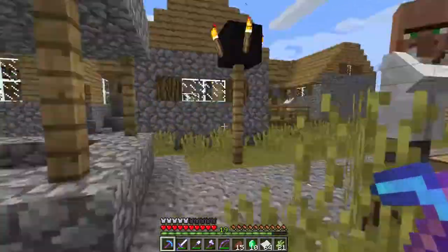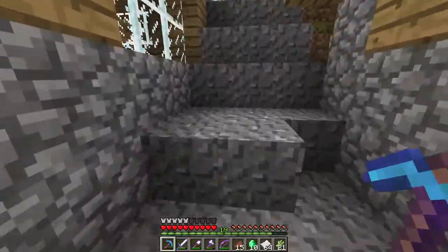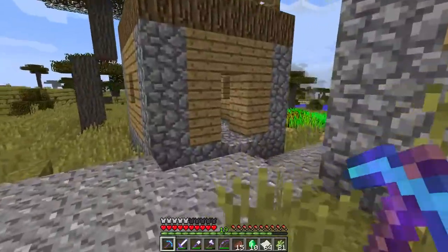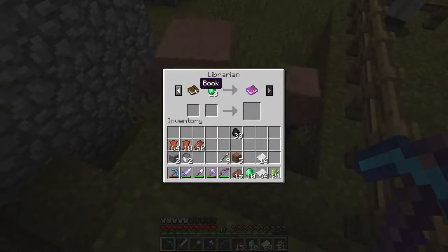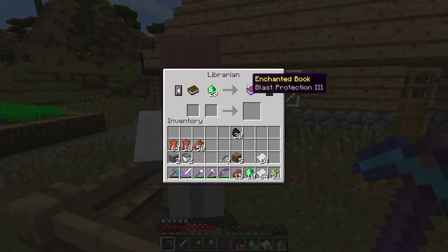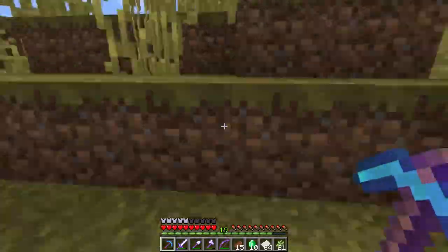We have a couple librarians here, I think. Fire protection two. Bane of arthropods. You're a leather worker. There are three in this village at least. Aqua affinity — that's pretty tempting. We might go with this guy. One of these three is going to have a name tag trait. Blast protection. Is there four in this village? One, two, three... So this is the village to go to for librarians, I guess. Maybe someday we could take one back to our base. Sharpness three. Aqua affinity. Blast protection. Bane of arthropods and fire protection. So there are five librarians in this village.